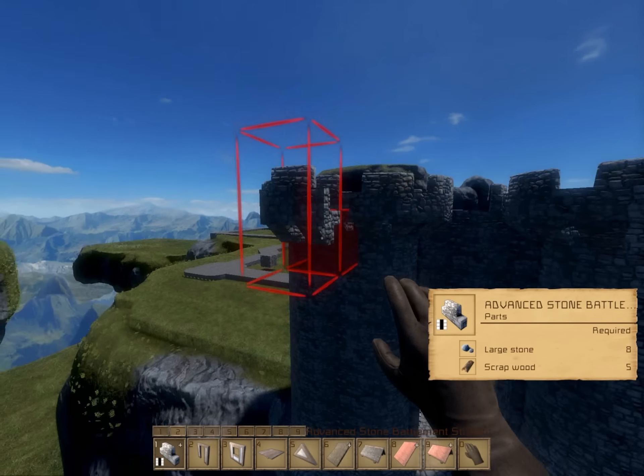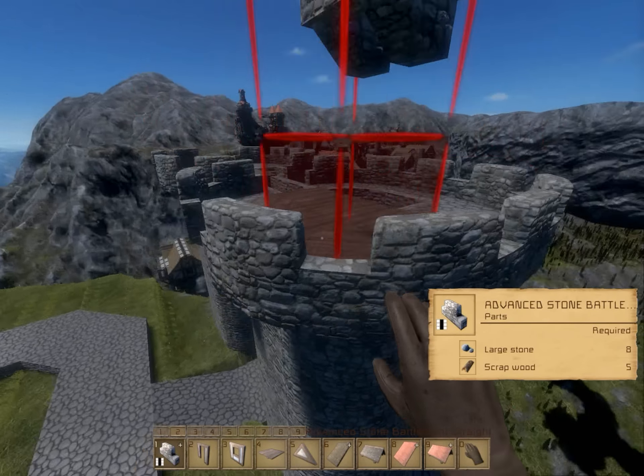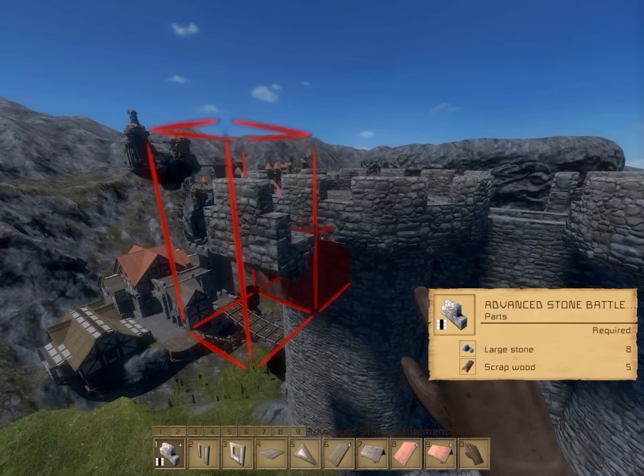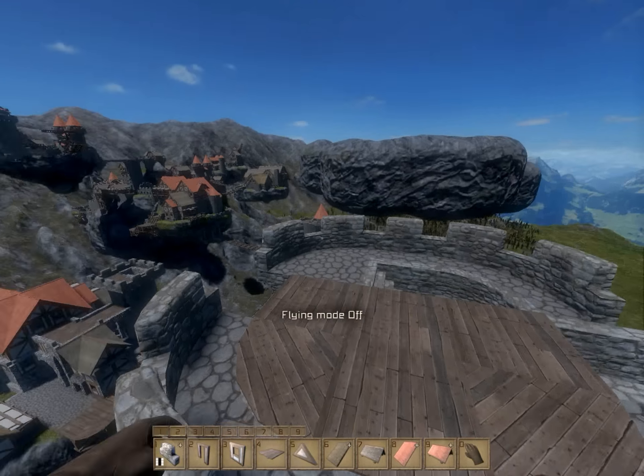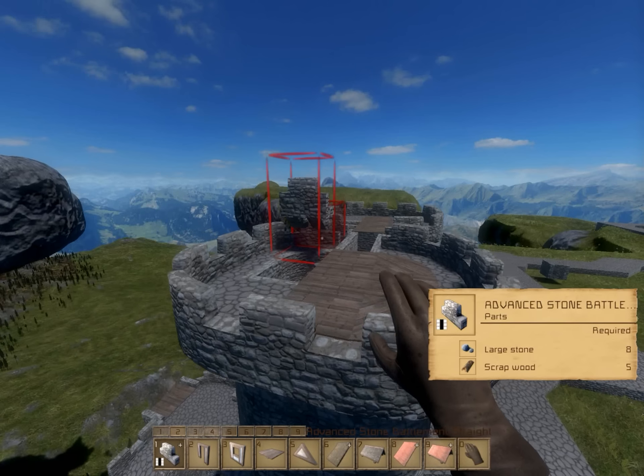I've always liked the way they design these battlements in the game. They work very well — very accurate to what you would see in the real world. In Minecraft, some people couldn't ever really make battlements right; they wouldn't use the right blocks, so it would look a little too tall or too awkward to portray the correct look.